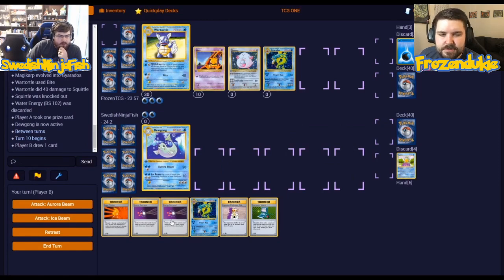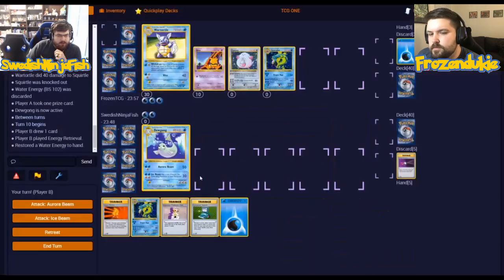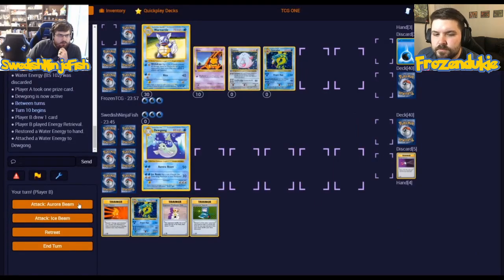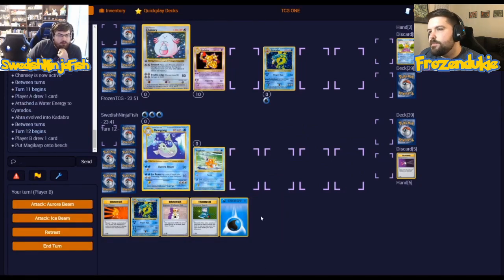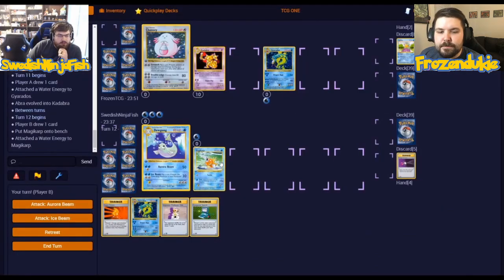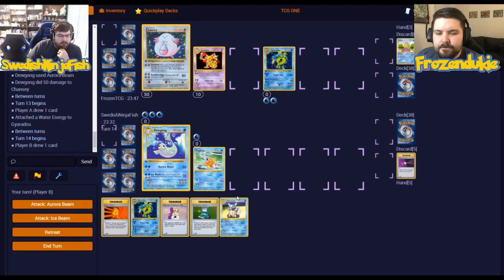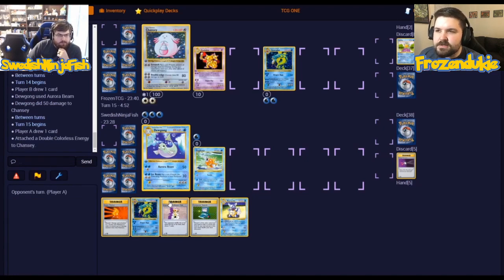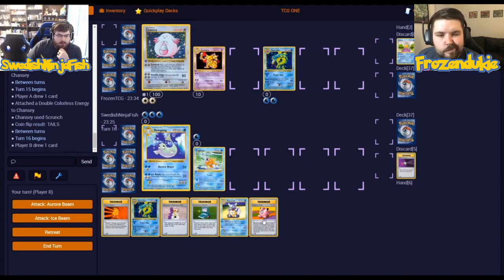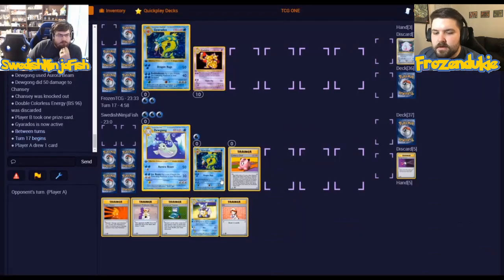We're going to do a water energy to the Dewgon and Bubble. I get to knock you out now — evolve to Gyarados and attack with Bite. I am going to Energy Retrieval, discarding an Energy Retrieval, gathering a water energy, attaching it to the Dewgon, and Aurora Beam for the knock. I'm going to promote Chansey, evolve Kadabra, and attach to Gyarados. I am going to Magikarp on my bench, bring energy on the Magikarp, and Aurora Beam. Decent draw — I'm going to attach to Gyarados and pass. Aurora Beam. Now I need Alakazam. Double Colorless will kind of do — I'll use that to try and Scrunch. Tails. Clefairy Doll, follow the Magikarp into Gyarados, going to Aurora Beam for the knock. I'll promote Gyarados — we're ready to attack now. Bench Chansey and hit.